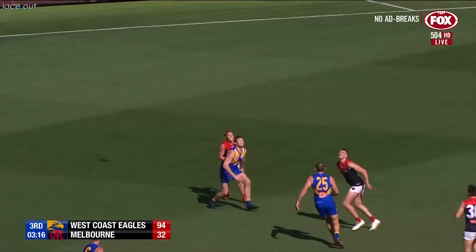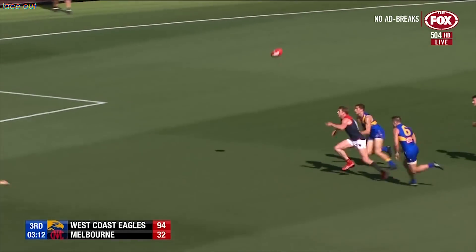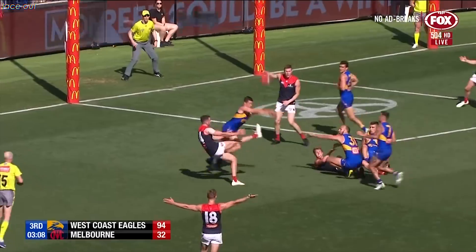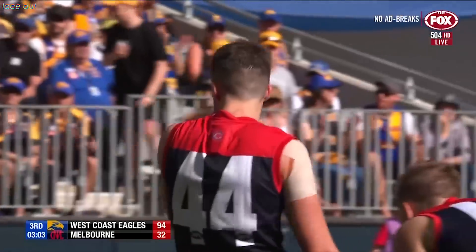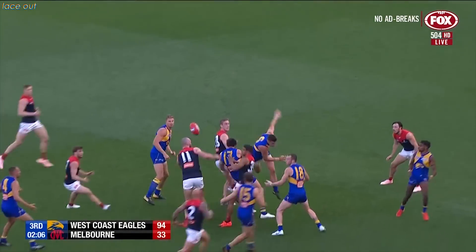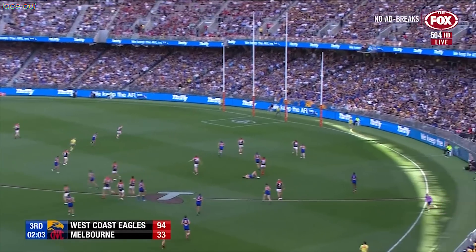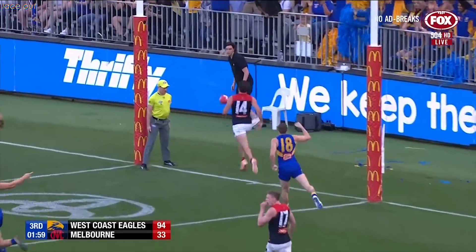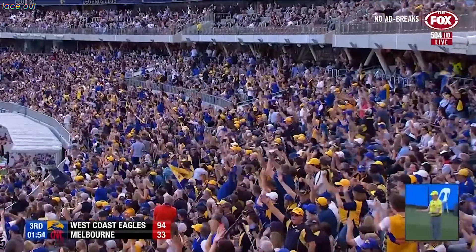High ball — McGovern parked underneath it, they come from all angles at him. Neil Bullen. Hannum. Smith snaps and has not quite dragged it back far enough. He's there and really had a career best year. At the front, Darling. Kennedy — he's bounced that through. Jack Darling — what about the leg break it took? It's through for a goal.